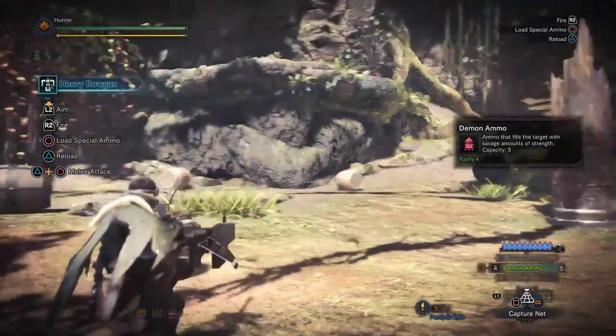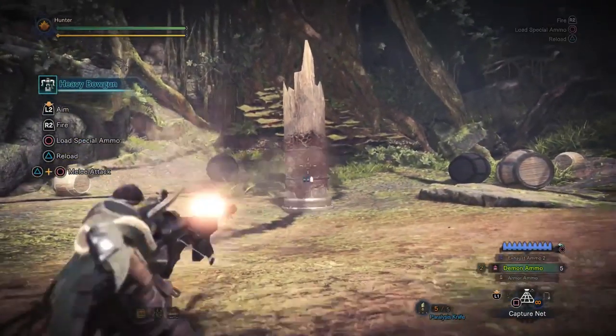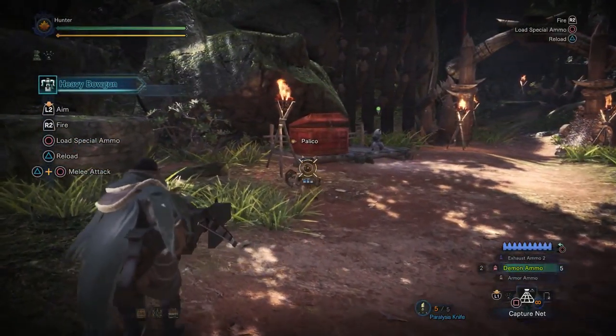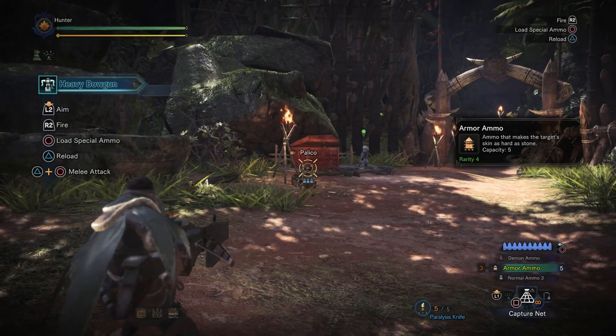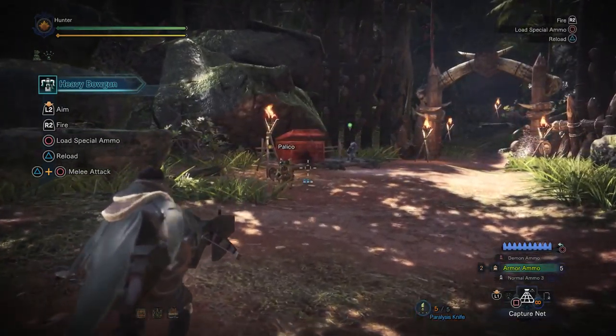Demon ammo is a buff ammo, so it can't physically hit enemies — it passes straight through. But shoot your Palico buddy and he glows red because he now has attack up. Armor ammo does the same thing but with defense. You can have both on — it's useful.